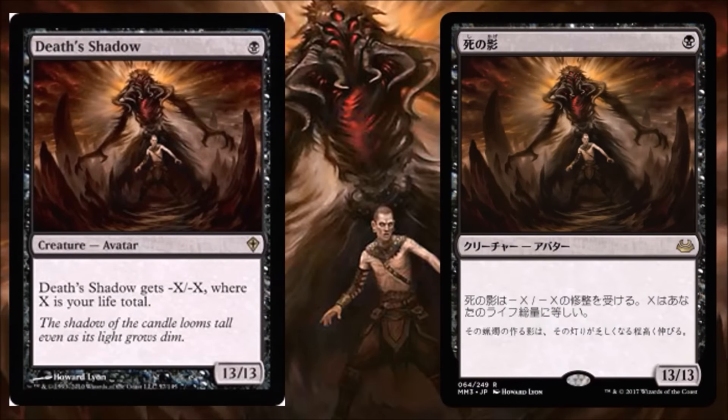Next we're back to another big one with Death's Shadow. This was spoiled from a Japanese language spoiler earlier today, and it's actually a pretty big deal because this card is real hot right now. Just a week ago it won a GP, and that particular GP had three copies of Death's Shadow decks in its top eight. So this card's been spiking pretty hard due to the extra attention. It was never reprinted before — it's from Worldwake — and it holds some nice value, currently about $15 to $17. It's a great card that can show up in Death's Shadow decks — the deck is named after it — and also in 8-Rack decks.